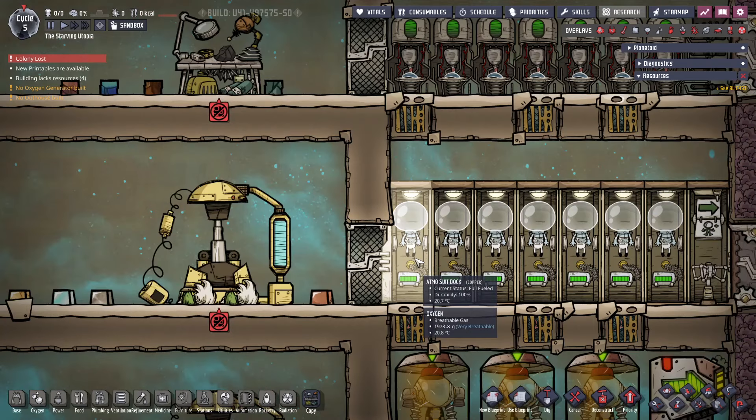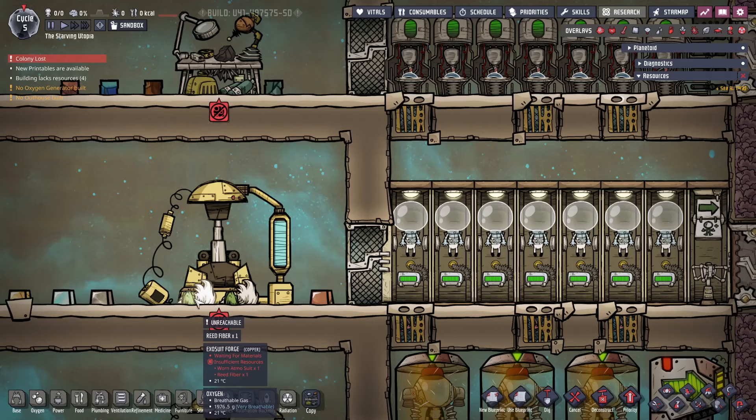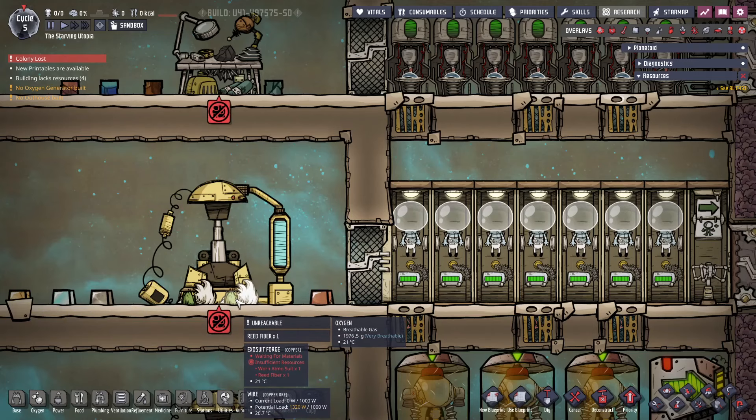Atmosuits are the next type, and are an extremely powerful and versatile tool, and a great addition to any base. They are made and repaired in the exosuit forge, and require 300kg of refined copper, cobalt, aluminium or iron, as well as 2 units of reed fibre. To repair a worn atmosuit costs 1 unit of reed fibre, which makes this a key resource for the mid-game and beyond.